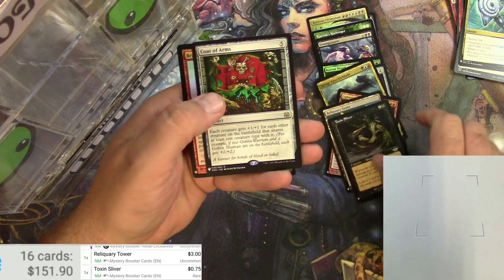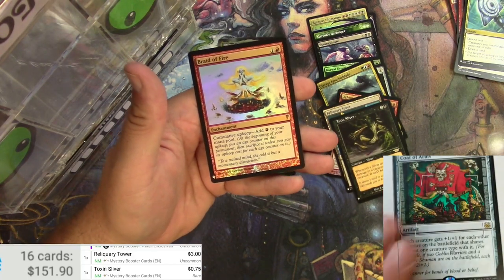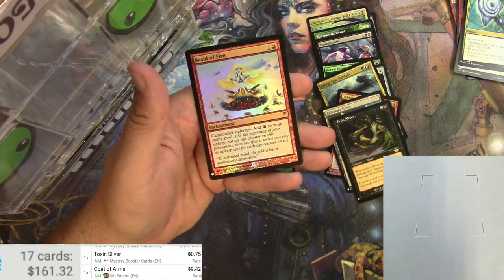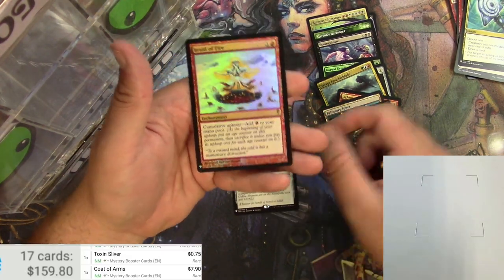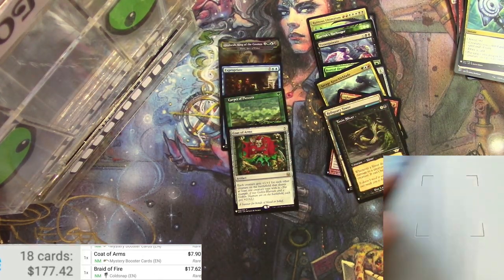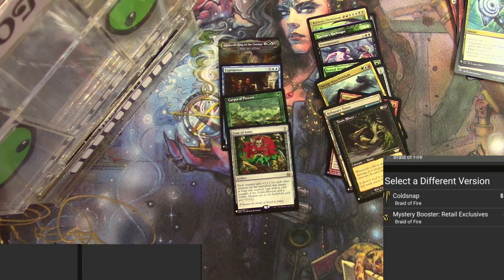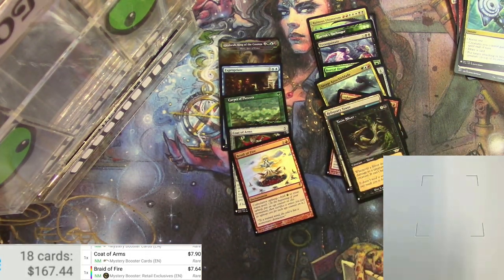Oh my gosh — and a foil Braid of Fire to close it out! The Coat of Arms in Mystery Booster is seven bucks. Foil Braid of Fire — the original would be quite a bit, the Mystery Booster version is a little less at $7.64. Wow — well, like I said, it was worth sticking around for. Had some good luck here. Thanks for watching — Tragic MTG, like and subscribe, catch you later!